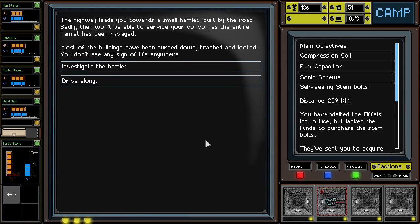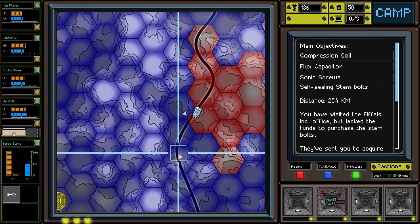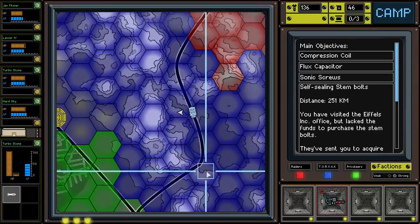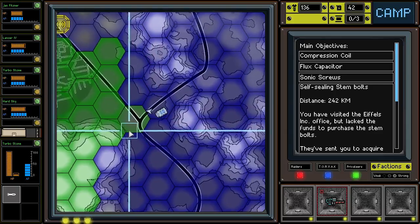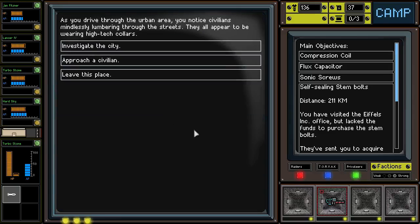The highway leads you to a small hamlet built by the road. Sadly they won't be able to service your convoys — the entire hamlet has been ravaged, trashed and looted. Let's investigate. You don't find anything of worth. Totally useless. There's a bulletin — I'm calling them bulletins, they're probably more like alerts or something like that. Not a huge deal.